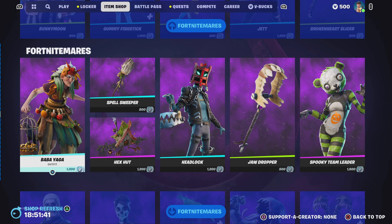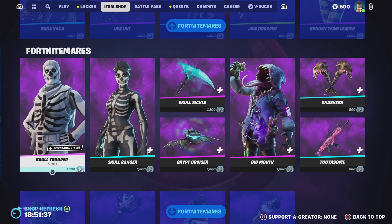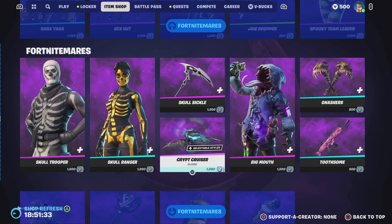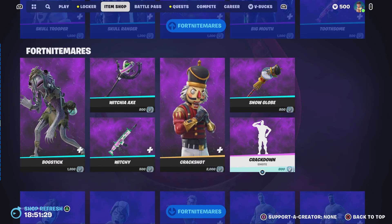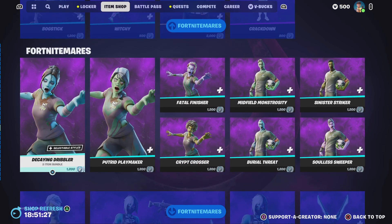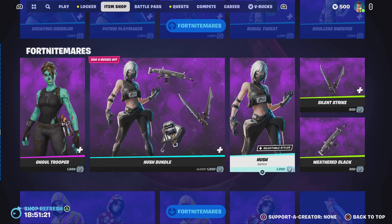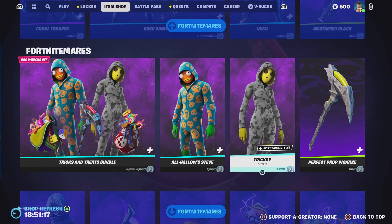We've got Baby Baba Yaga, Headlock and Spooky Team Leader. Around halfway through we've got Skull Trooper, Skull Ranger and Big Mouth. Next we've got Bog Stick and Crack Shot with the Crackdown emote. Then we've got the Fort Nightmares soccer skins.